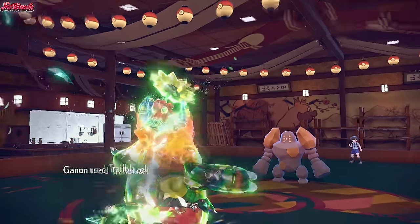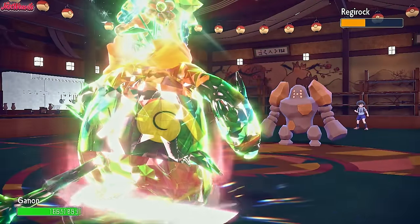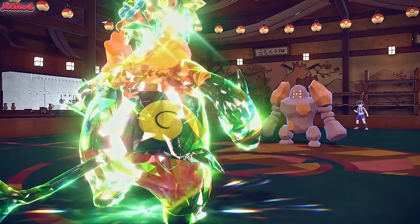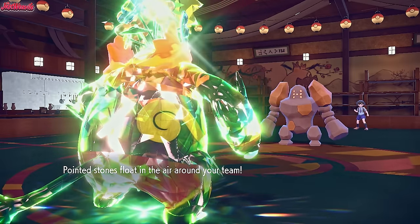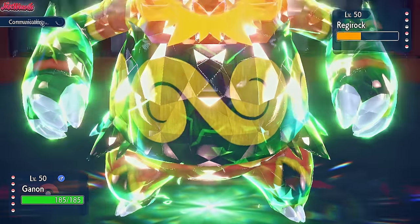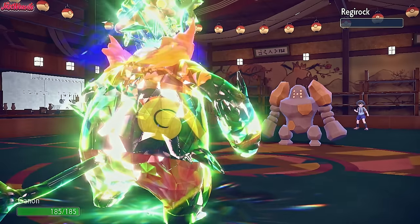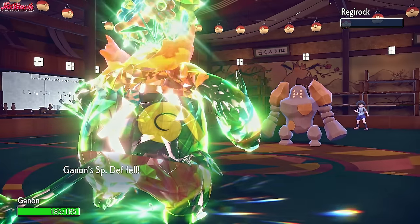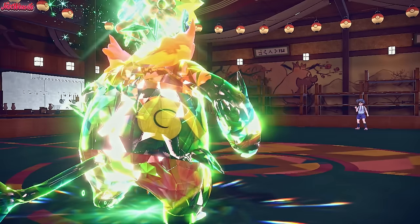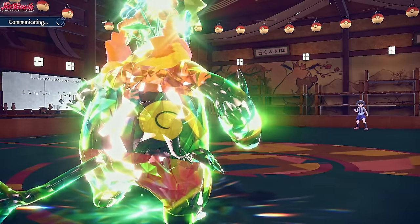We go for a Trailblaze, boosted by Tera. Does nice damage — takes them down below half at least, and boosts our speed. They go for a Stealth Rock — they thought we would switch, but unfortunately for them we're not a Choice Band set like they might have thought. So I'm going to go for a Close Combat now and finish this Regirock off. Close Combat comes through — dead Regirock. Regirock goes down and I'm pretty confident that even after the defence drops, we can take a Mach Punch from the Hitmonchan.